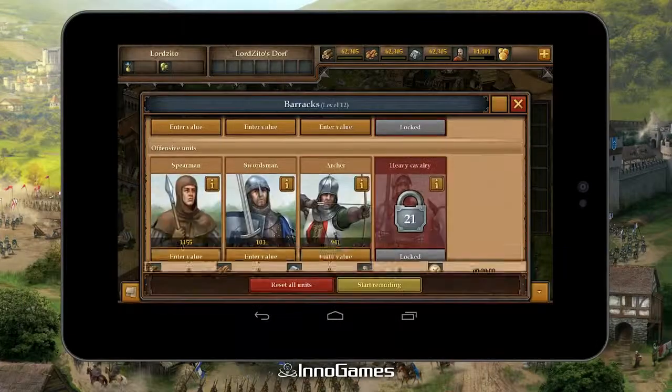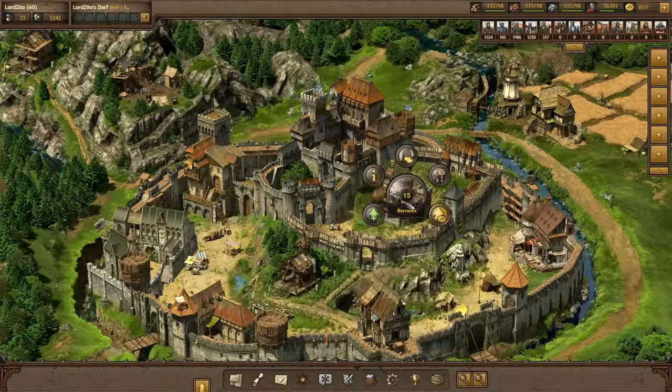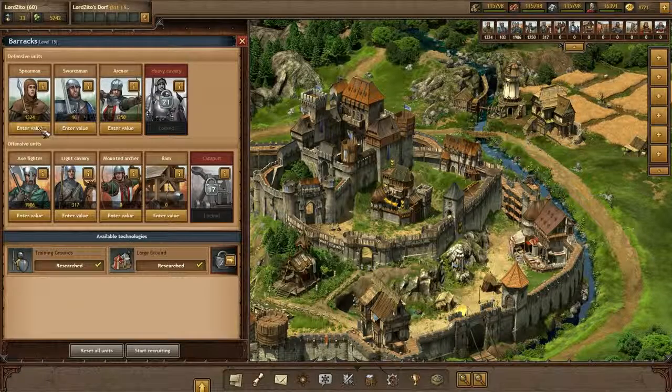As you might know, the most important part of Tribal Wars is to build up your village, make it stronger and fight other players and tribes. Therefore, the barracks will be crucial to your success. Here you recruit all your standard units and you can already see which ones you should use for defensive and offensive purposes.